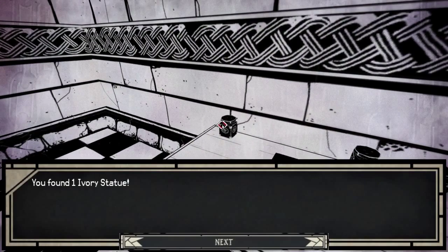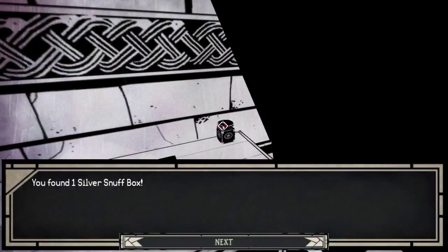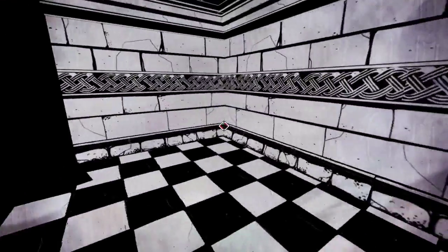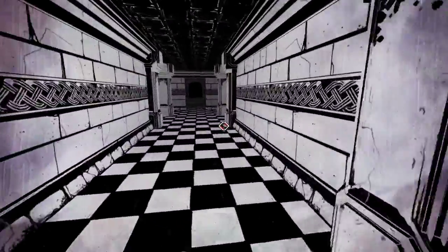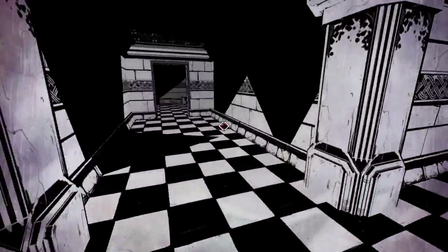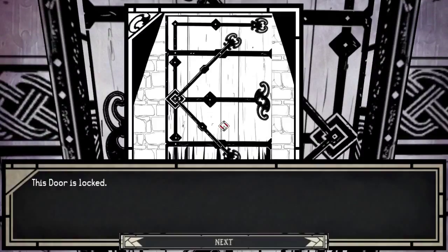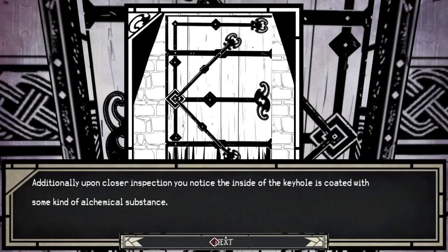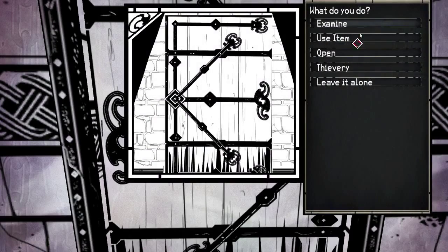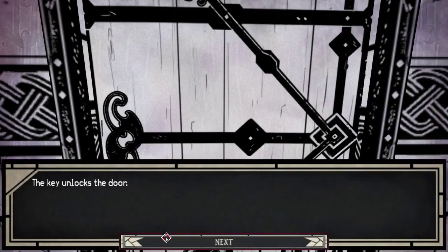Healing pot, ivory statue, money, gems, money, and a snuff box also. There's clearly a bunch of unnecessary stuff. I might have been better off just not reloading and keeping that fine steel sword. And this should be the black one - examine it anyway. Use item. Black - unlocks the door.